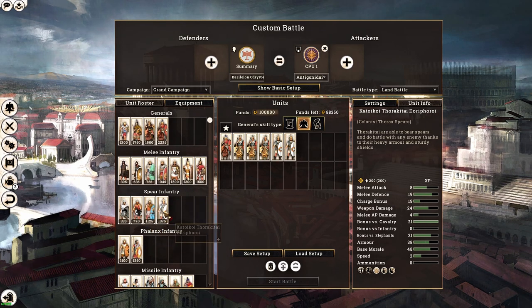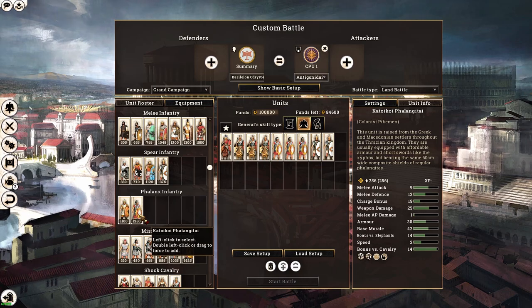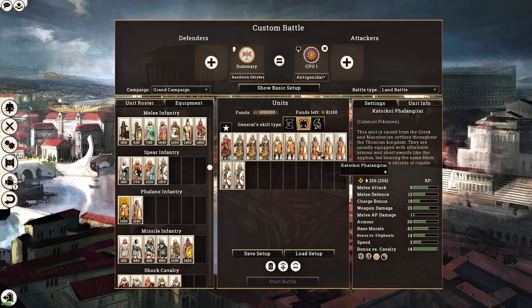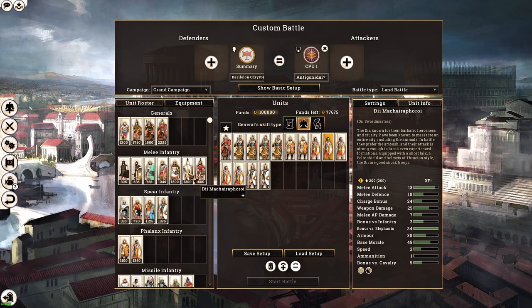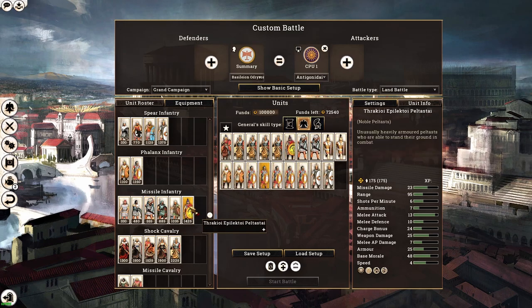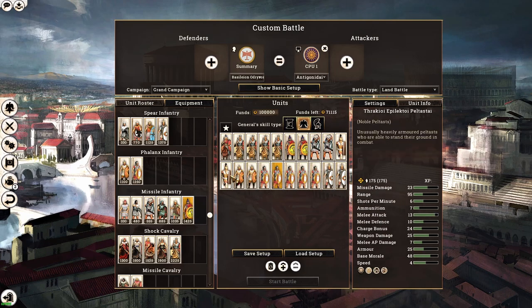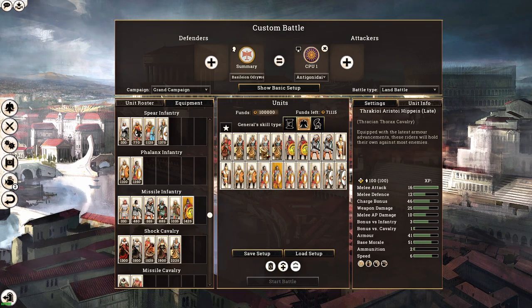With the Odrysians you can build a Roman-type setup: get some colonist units, a couple of archers, maybe some elite peltaste. Everything in the lower part of the unit line comes from fourth class population. They're quite powerful and the best B tier faction in my opinion.